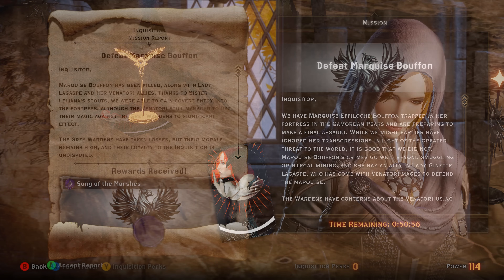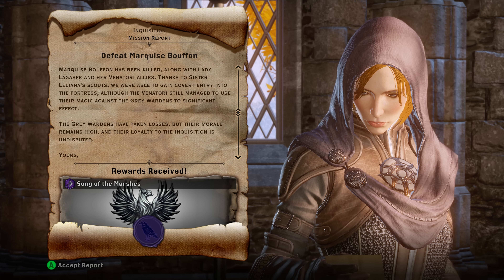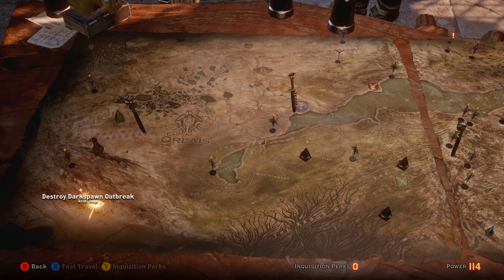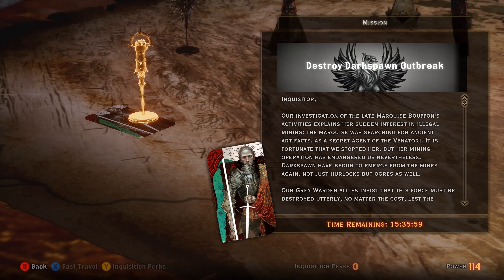We have defeated the Marquis Buffon, and you can see the result on screen. The Grey Wardens took some losses but still haven't been depleted, so we're good to move on to our final mission: Destroy Darkspawn Outbreak. For this one you want to send Cullen — not only is it the shortest time, it also ensures that the Wardens will survive this final battle with the Darkspawn. We'll be back with the result in just a moment.